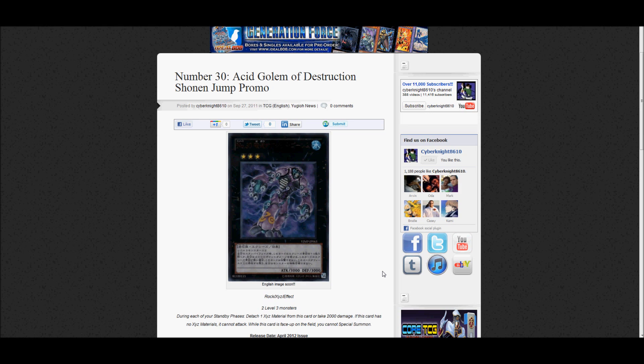He is a rock XYZ monster. He requires two level 3 monsters to summon. During each of your standby phases, detach one XYZ material monster from this card or take 2,000 damage. If this card has no XYZ material monsters, it cannot attack. While this card is face-up on the field, you cannot special summon. So this card is more of a powerhouse card, but it has a lot of effects that will hurt you if you use it. I can see this coming in handy in a really bad situation, and I'm sure there's some type of deck that could use it, but I don't see me using this card. Since it is a Numbers card, I've got to get it.